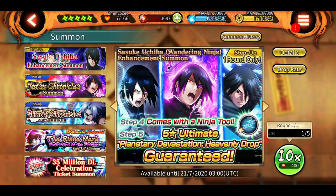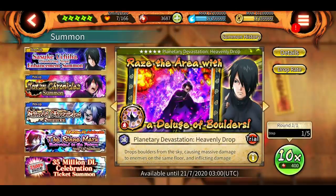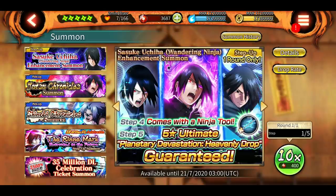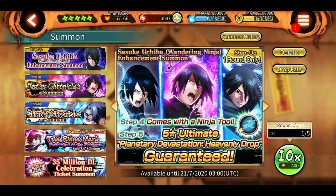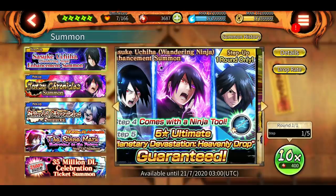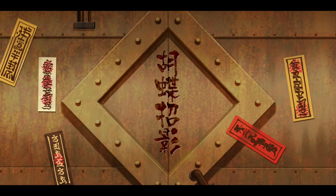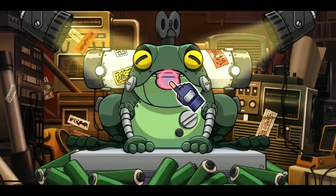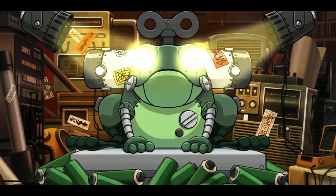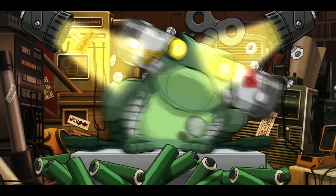I'm gonna go with Wandering Ninja Sasuke. And as you already know how much Bandai loves me — that's why I'm gonna do the step-up, not the pickup. Hopefully I get multiple copies, because last time on the Hokage Naruto step-up summon I only got one ultimate, so I had to use my frogs. This time I'm hoping for at least two copies.